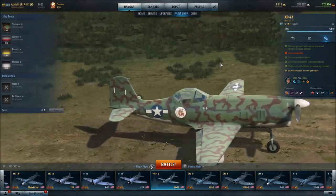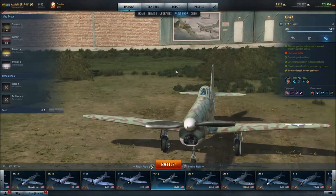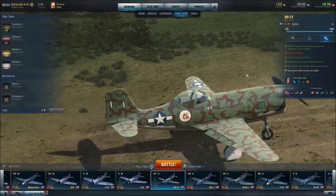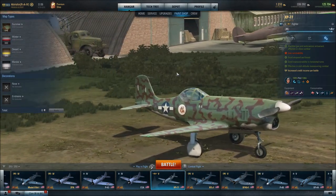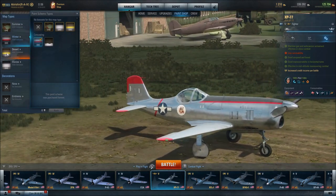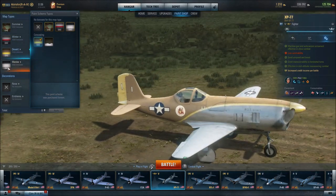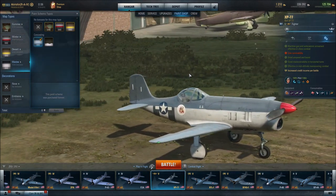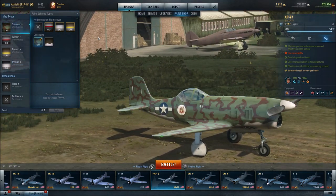Unusual for American fighters, we have this awesome paint scheme. I love this camo — one of my complaints about many American fighters is that their paint schemes just aren't that great. But I love this summer paint scheme here. There's also winter, which is okay, desert, and marine — the marine is your typical kind of boring American paint scheme. But we'll go back to summer because I really enjoy that.